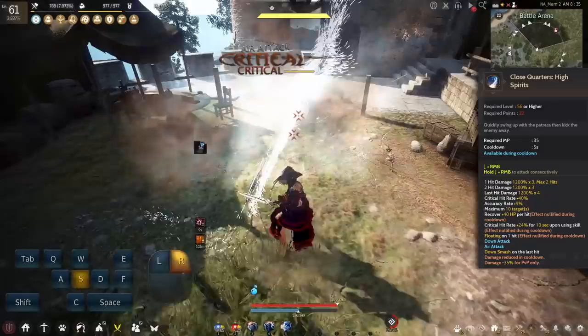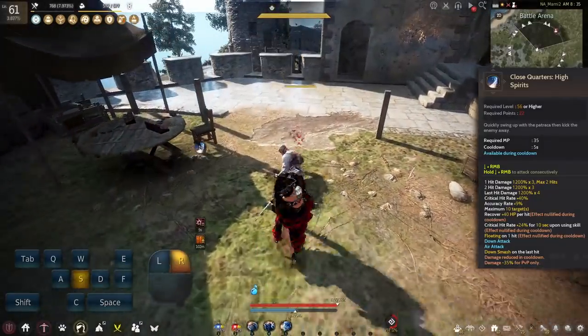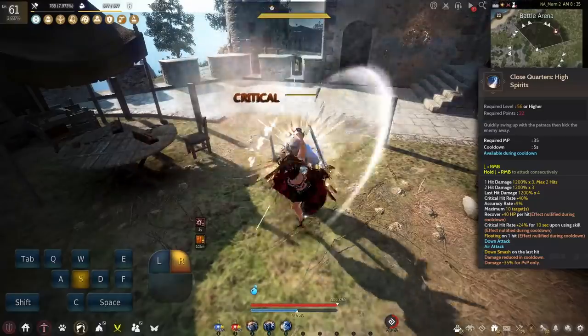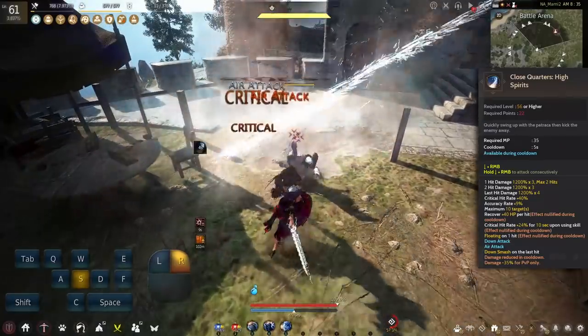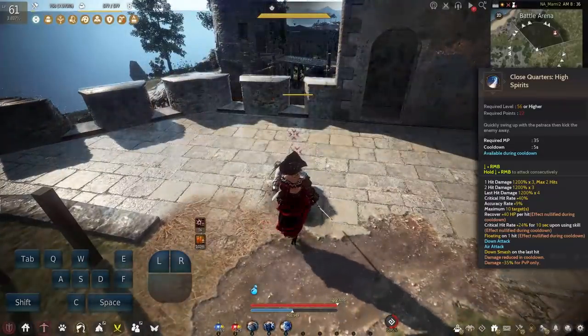High Spirits is the down RMB skill on a 5 second cooldown that deals good damage and serves as an HP recovery skill. It also gives a hefty 24% crit rate buff for 10 seconds and does a Floating CC on the first hit. Not a bad skill — easily a self buff skill whenever you need it.